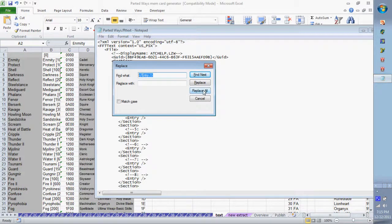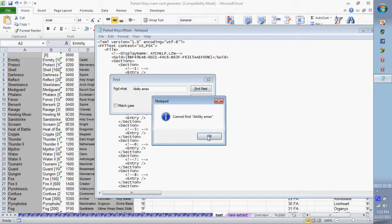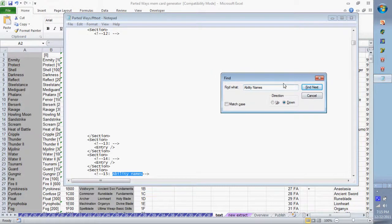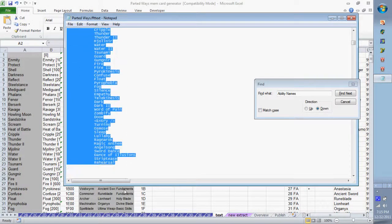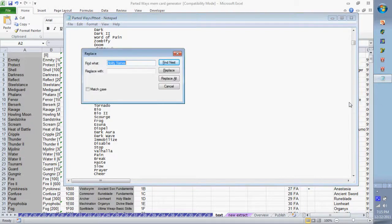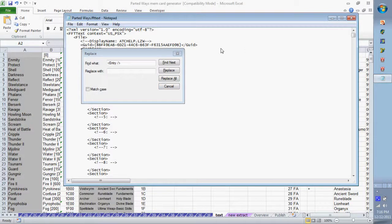Starting with ability names — use Ctrl+Find to locate 'AbilityNames' in the text file. After stripping the tags, you'll see entries like 'Protect,' 'Shell,' 'Darkness.' Find the Ability Names section and scroll down — it goes all the way through all abilities including 'Treasure Hunter.'